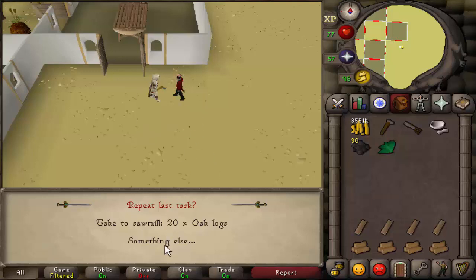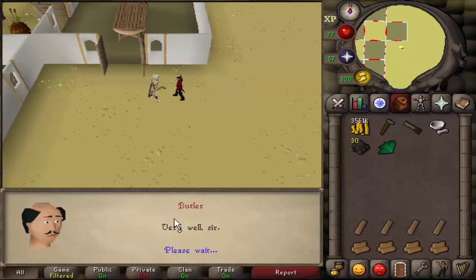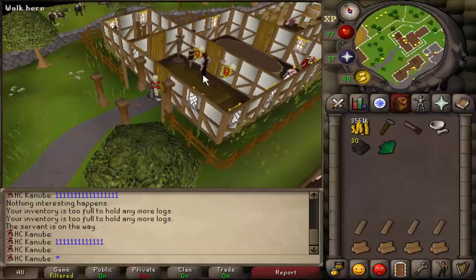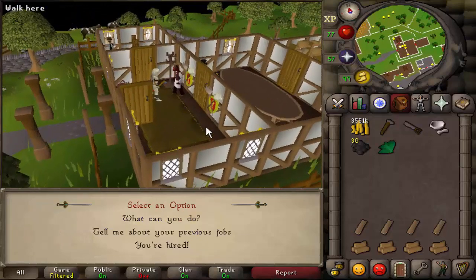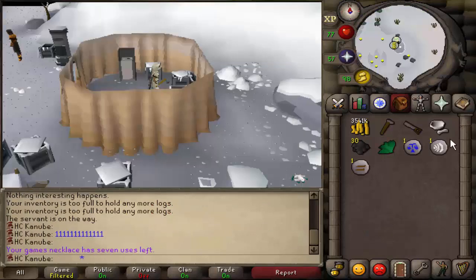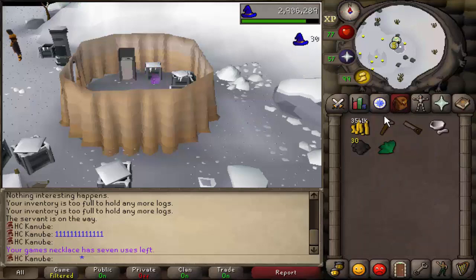I'm sorry butler but I'm gonna have to fire you for what I'm about to do right now. Alright, so now let's get the best butler we can afford — let's get the best butler in general, which is the demon butler.